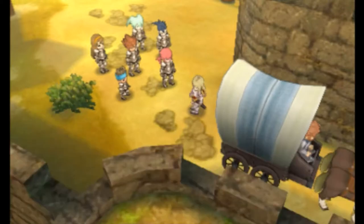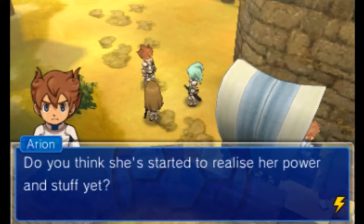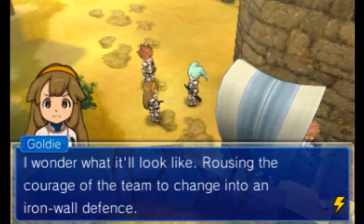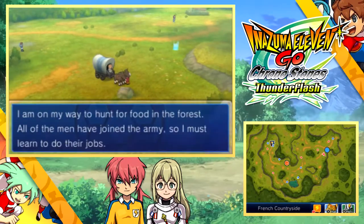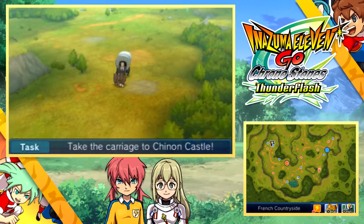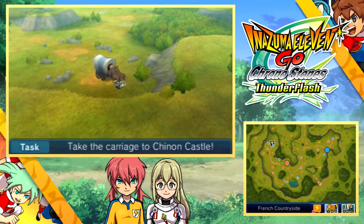Everyone's here. Allons-y! We hop into our horse and carriage to travel around the French countryside. It looks like you're going very slowly based on perspective, but you are on a horseback and carriage, so you're moving substantially faster than you would normally be moving.